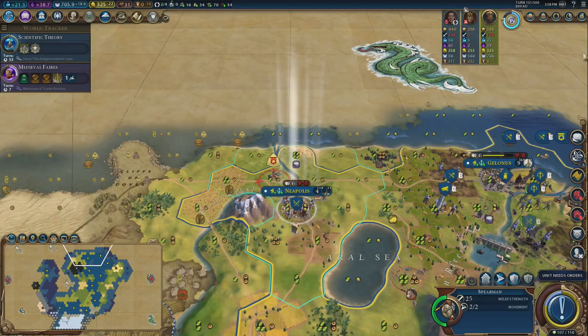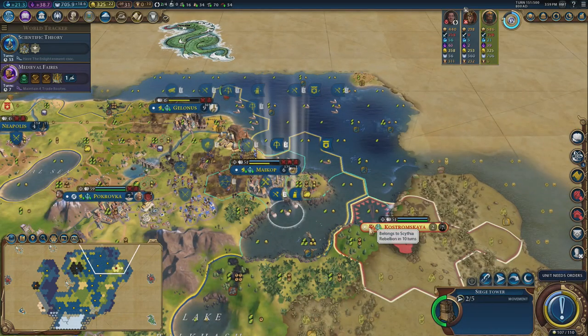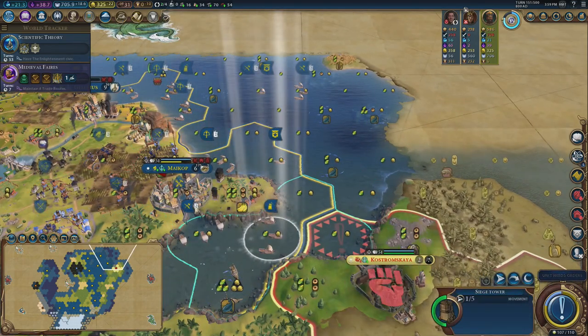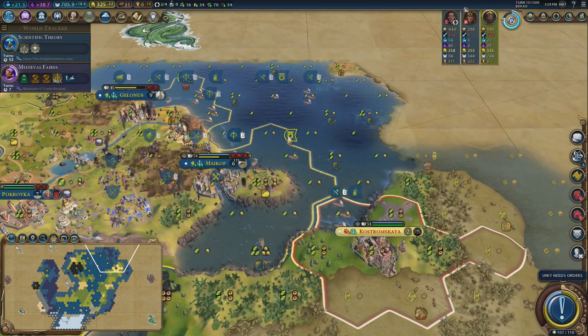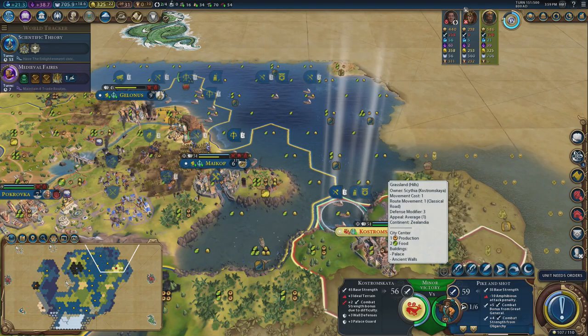Scientific theory and sanitation with the enlightenment civic — I don't think I'm a million miles off. I'm actually embarking all of my units because I've only got 10 turns left in this game. I'd quite like taking them out. An amphibious attack with a pike and shot would be a 59 attack — not the worst.